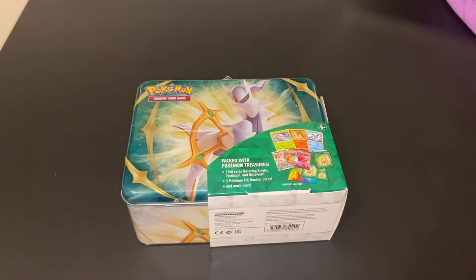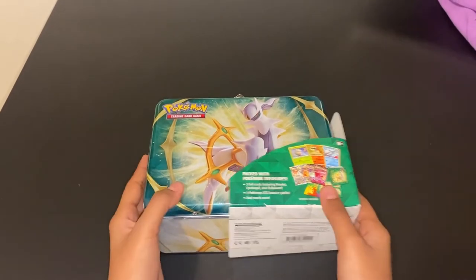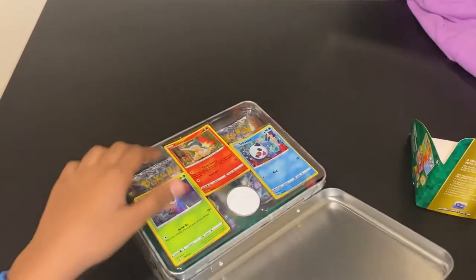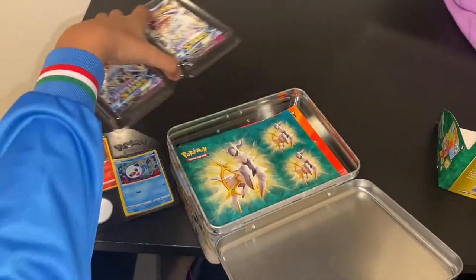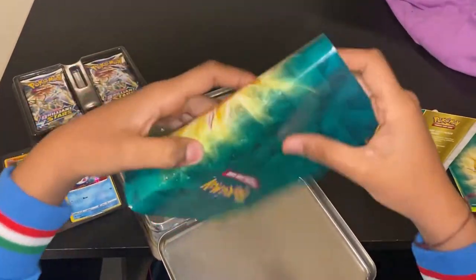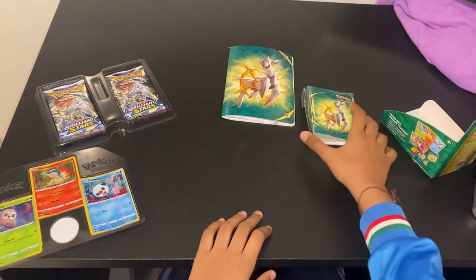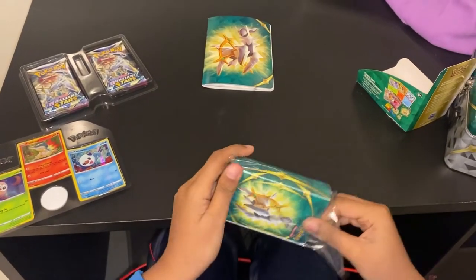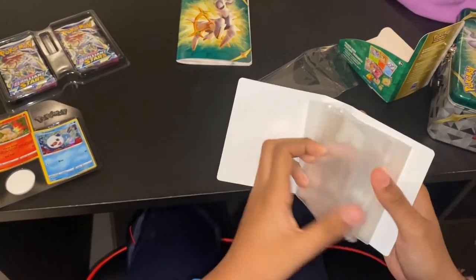Hello everyone, today I have the Spring 2022 Collector's Chest with me. We'll be unboxing it today. Here is all the stuff — we have foil cards of the issue starters, five booster packs, some stickers, a notebook, and a mini portfolio. Here's the portfolio — you can store your cards inside.